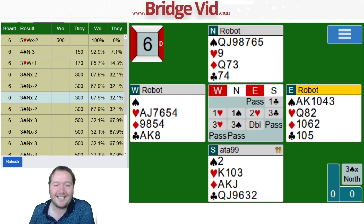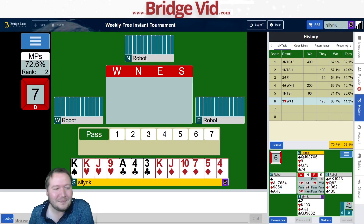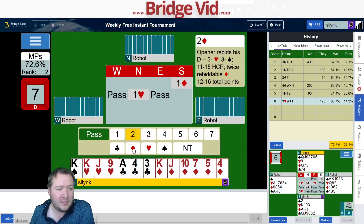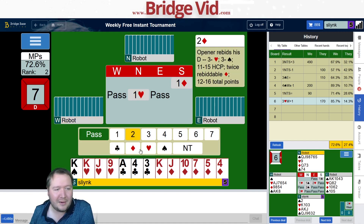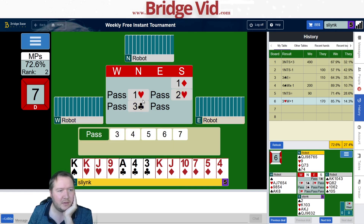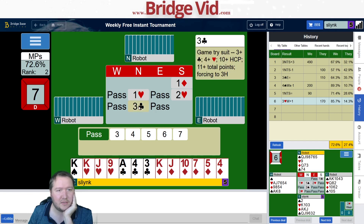Moving on to board number seven. Here we have 15 points and a six-card diamond suit — looks like a one diamond, two diamond bid. I could consider making a two-heart raise, just because it's hard to find the heart fit if I bid two diamonds. I actually don't mind that here. I don't really want to play two diamonds, so I'll bid two hearts.